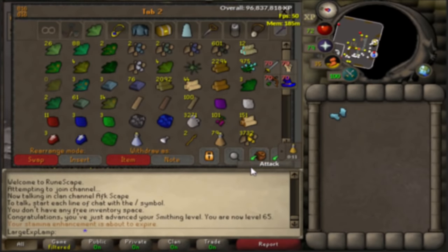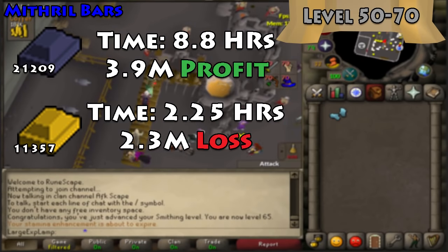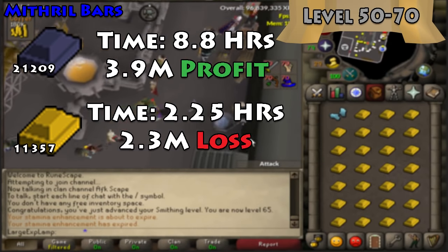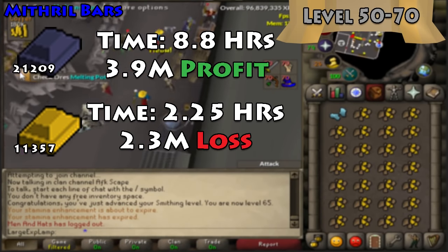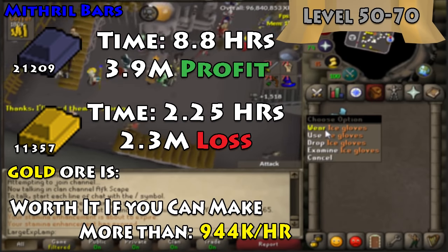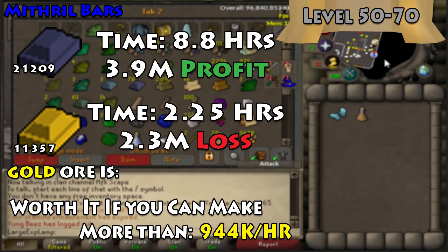Moving on to level 50 to 70 Smithing: you're comparing gold bars to mithril bars. From 50 to 70 you'd need to make 21,200 mithril bars versus 11,300 gold bars. Mithril takes 8.8 hours and earns a 4 mil profit, while gold takes 2.25 hours but costs 2.3 mil. Gold ore is worth it if you can make more than 944k per hour — most players below 85–90 combat probably can't hit a mil per hour, so mithril bars are likely the better choice.